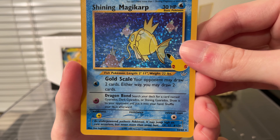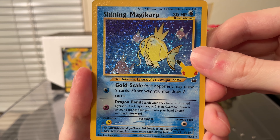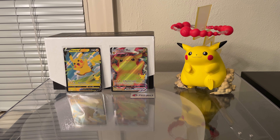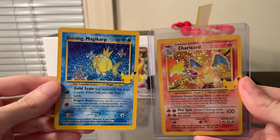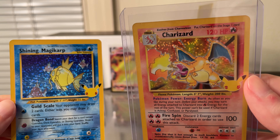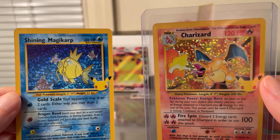First pack and last pack — the Charizard and the Shining Magikarp. This is one of the best boxes I've opened probably. The last card is a Solgaleo, so no Shining Mew for the last card. But yeah, really nice Shining Magikarp to go along with the Charizard — not a Shining Charizard, but it'd be pretty cool if they did that at some point. They've had so many Charizards at this point.